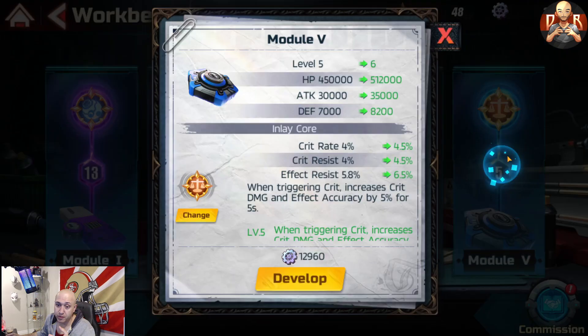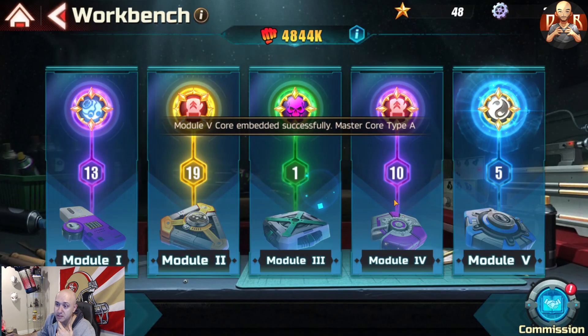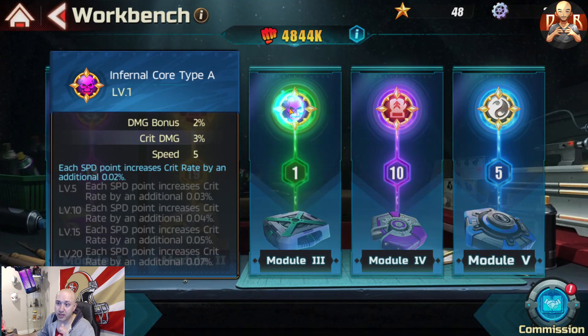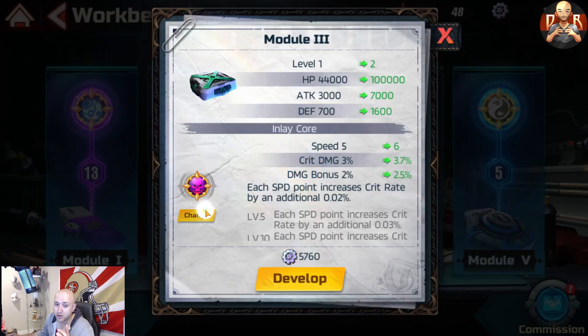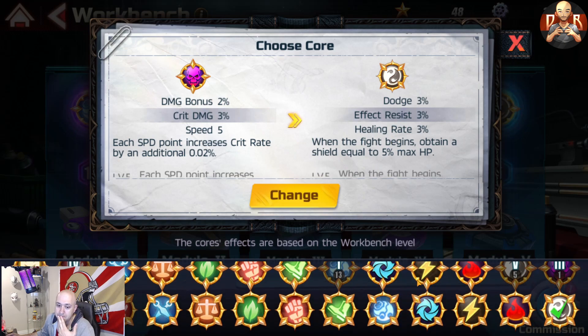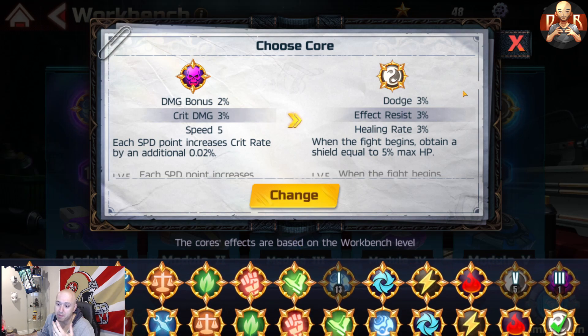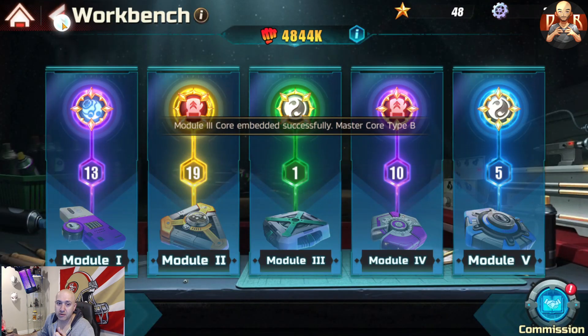You can even go a step further for damage-dealing purposes and give her the Master module as well. There are two different ones — there's this one here which is damage, crit, and speed, which is amazing, so do that one. You can even go one more step and give the level one slot a little extra stats — dodge, assist, healing rate — if you want to. I'm trying to think if there's anything else to maximize her damage, but I think we're good.